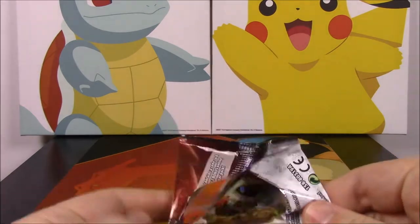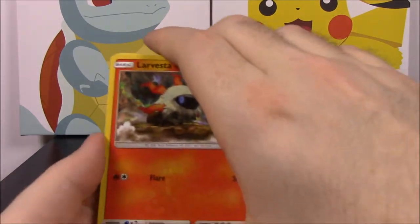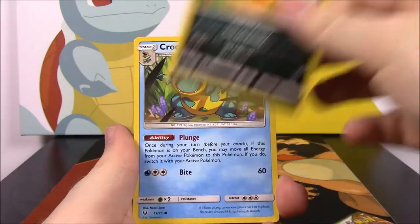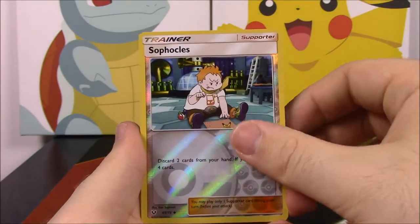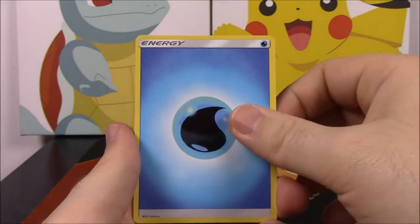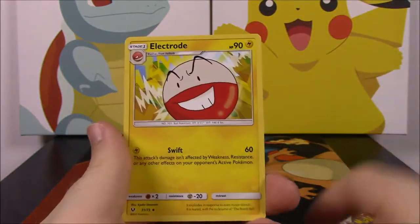Another Rayquaza pack. Got the code. We have Larvesta, Scraggy, Croconaw, Jynx, Plusle, Soft Cleave reverse holo, and another Marshadow — getting doubles here. Water Energy, Damage Mover, Spirit Link, and Electrode.